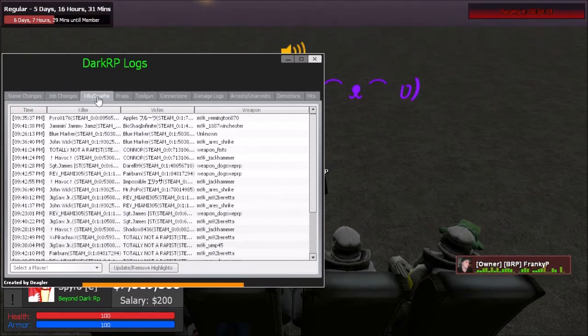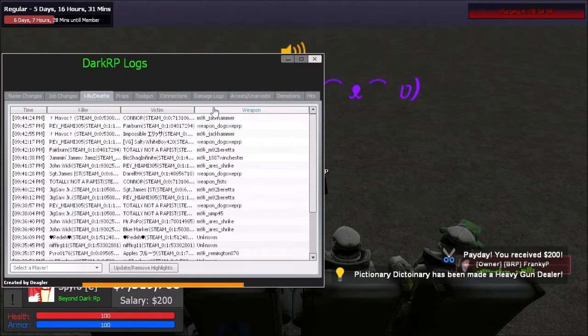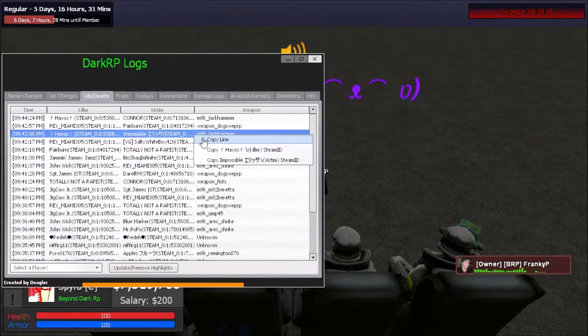The kill/death category is one of the most important. It shows the time, the killer, the victim, and the weapon used. To find a person quickly, organize by most recent time and look for the name. For example, if impossible girl claims she was killed by someone, you'd find 'Impossible was killed by Havoc with a jackhammer.' The kill/death menu is very important for RDM situations.